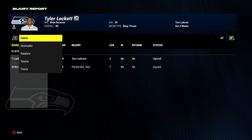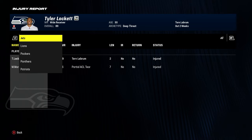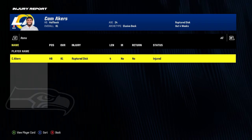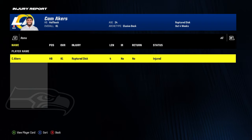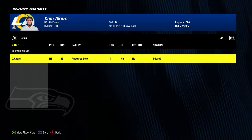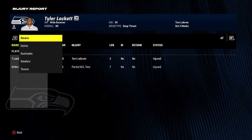As you guys are keeping up with real-life football, we're not really good on offense — I'm hoping to change that on Madden. As far as my sliders go, I tried to do everything to be competitive and make things a little challenging. I really wanted to simulate a 15-minute football game with stats as realistic as possible. These videos are going to be a little long, but you're welcome to skip through. For the Rams, Cam Akers is out for four weeks with a ruptured disc.